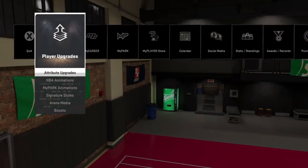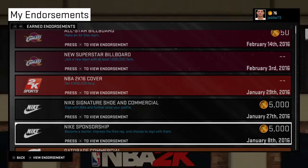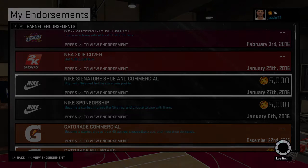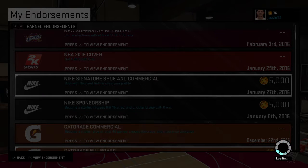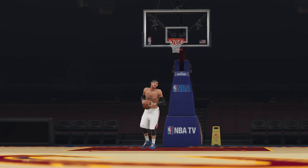People want to know how to get your signature shoe. It's simple: after getting a Nike sponsorship, you have to get four million fans in the game. After the four million fans, you'll get the cutscene with the agent and Jackson Ellis, or whoever you signed with, and boom — you got it, because you'll settle for nothing.